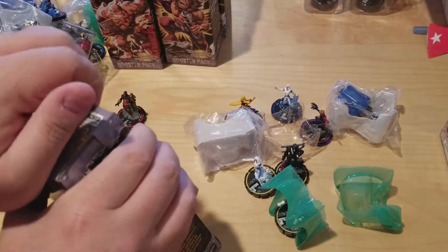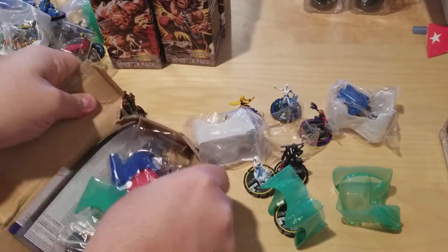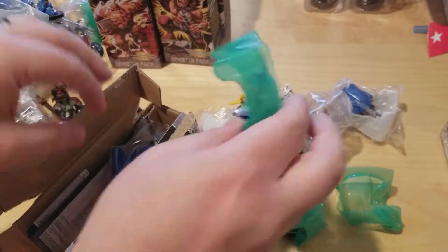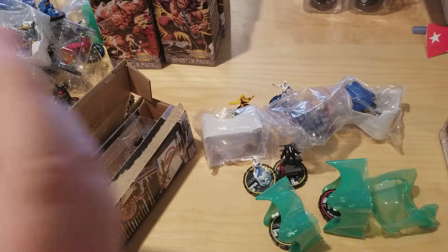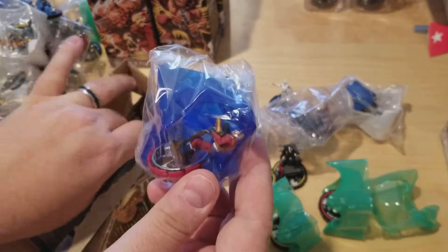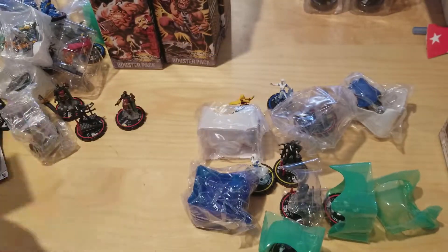We're over halfway there, just got five more packs left. Shadow Lass rare, Black Lightning again rare — this looks like a good one. Oh yeah, this is a unique — it's Orion on his little flying pedestal, that's cool. Then another Black Hand or Black Mask, and a Teleport Pad card.